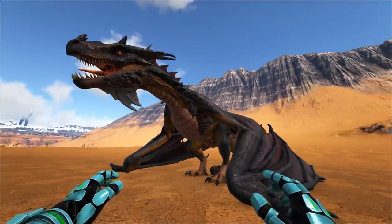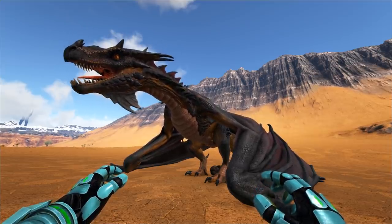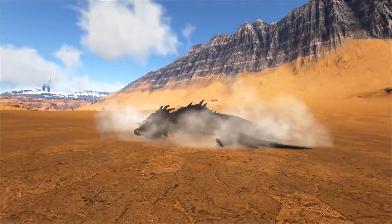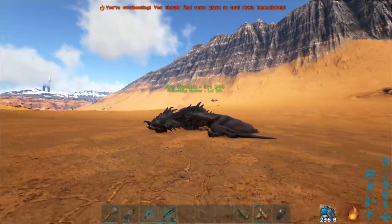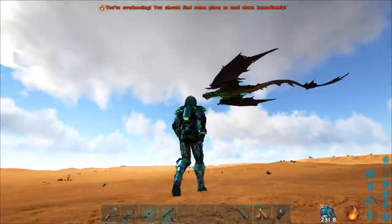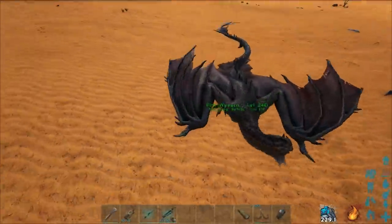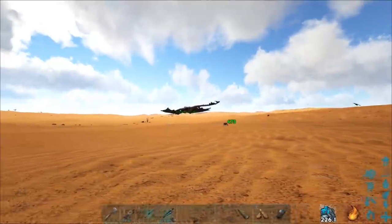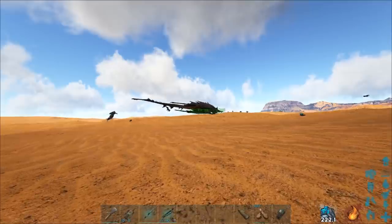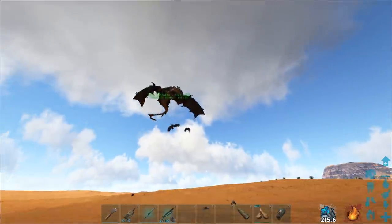This next bug involves having a creature on follow. And if that creature somehow gets knocked out, well, this happens. Our wyvern just got knocked out. Look at that — oh my God. This works with pretty much every single creature, by the way. The wyvern is just really hilarious with it because it actually flaps its wings. It's also aggressive right now, so that makes it even more hilarious. It's literally just floating around and it's just trying to eat things.